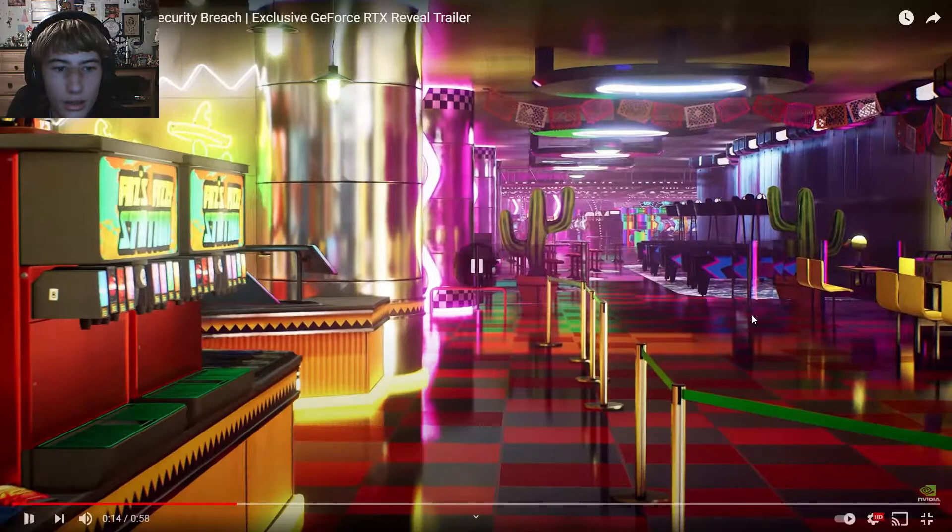It's getting late. That's Vanny again. And then we're in El Chip's Diner. There's menus and all that stuff. This is a Mexican restaurant. I think that's air hockey — those are air hockey tables. And then in the back there's a bunch of arcades. Not much else to see here.